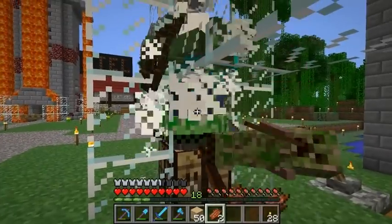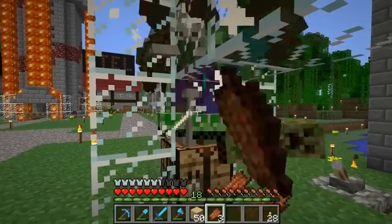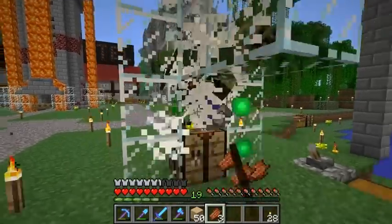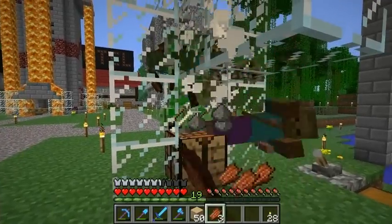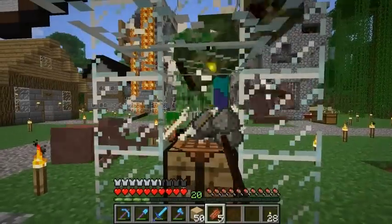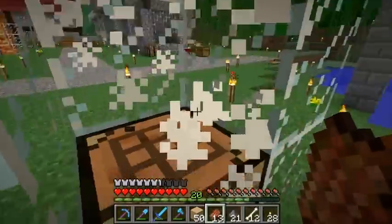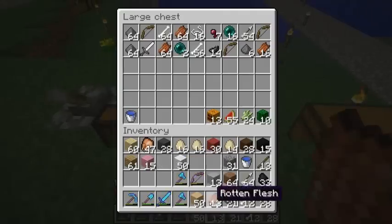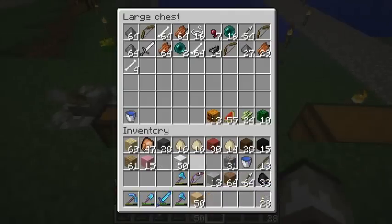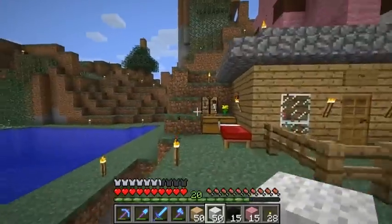Be quiet in there. I could throw splash potions of healing in here to kill all the zombies and skeletons, and then just poke the creepers here, but I just go like this normally. Let's see what we got — a lot of crap. So we need the white and the black and the pink. Alright, let's go make a sheep face.